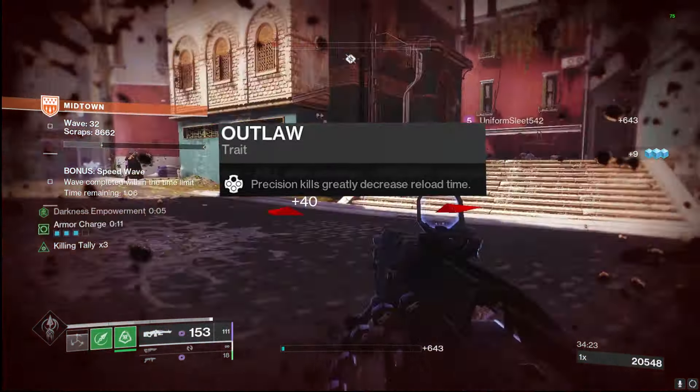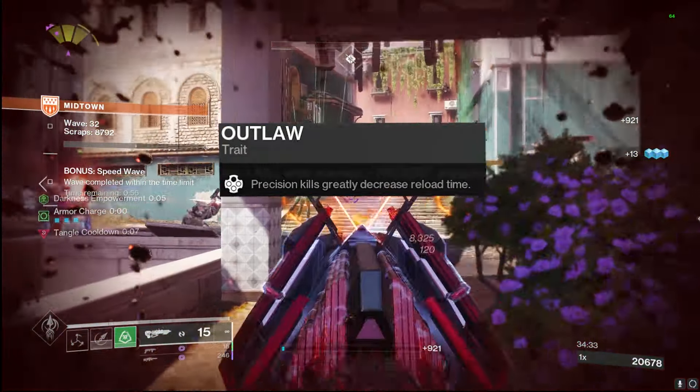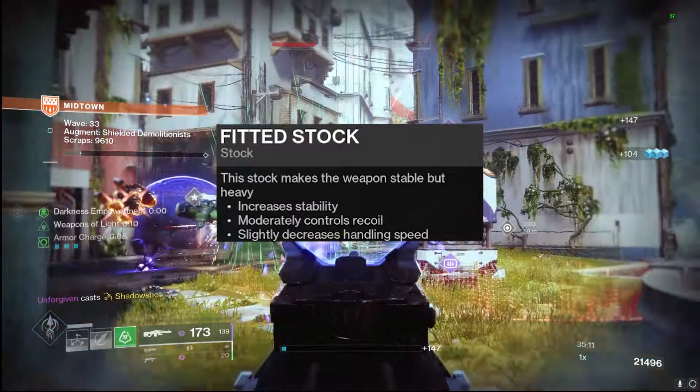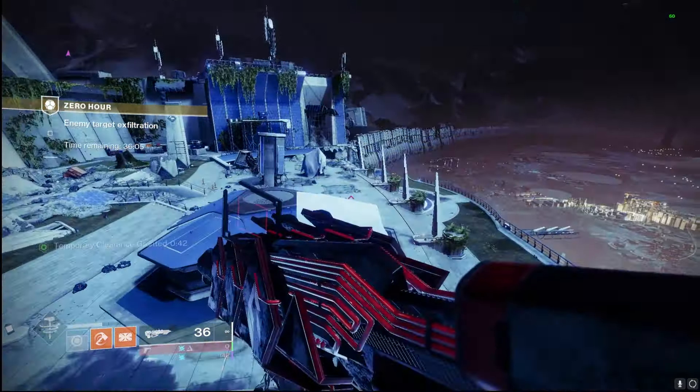Outlaw is the third option in PvE — the original perk, giving a pretty quick reload on precision kills, so it's a solid fallback if you don't have anything else unlocked. Head Seeker is last and definitely not worth your time in PvE. For stocks, Fitted Stock is again your only real option, as everything else in these stocks tanks the recoil direction and hurts stability — more of a Crucible thing if you want increased handling. Fitted Stock is the call for both PvP and PvE. This weapon is going to be absolutely nasty once we can craft those third-column perks, with Rewind Rounds being disgusting in PvE and Head Seeker being disgusting in PvP.